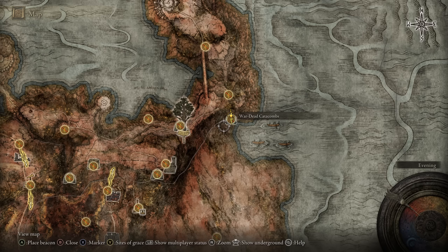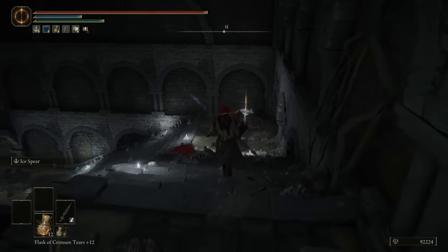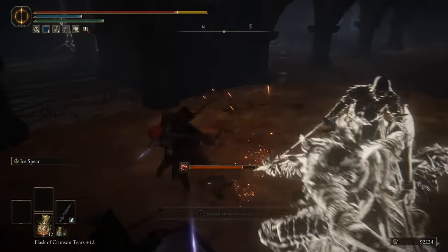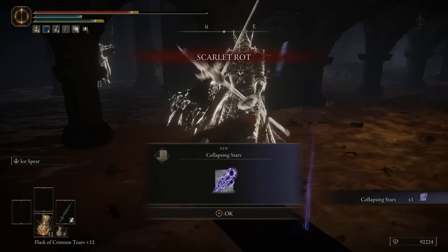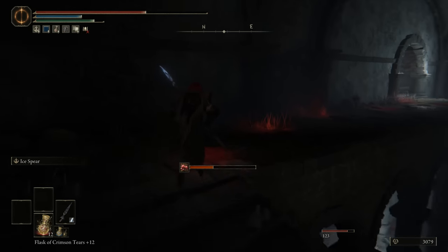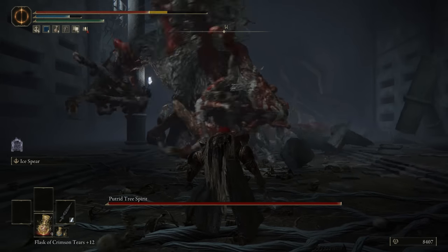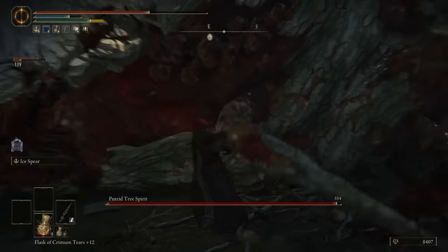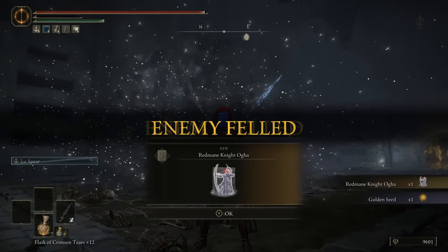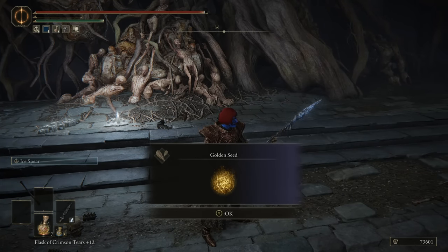The War-Dead Catacombs are in Caelid, and the location is inside a boss room, which is really cool and unexpected. It starts off really strong — Millicent's soldiers versus the Radahn soldiers in a never-ending war, a really cool bit of story told through gameplay. It's short compared to other catacombs, so great aesthetic and snappy pacing. But the boss is terrible — another copy-paste. Your reward is a Golden Seed and the Redmane Knight Ogha Ash, which is a great reward. Really cool dungeon let down by the boss. 7 out of 10.